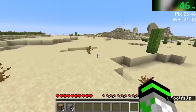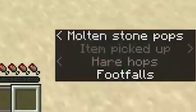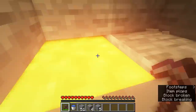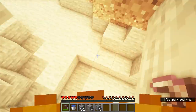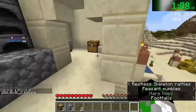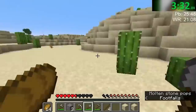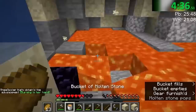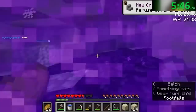After spawning in a plains biome and getting some logs, he spotted a village and as he was running toward it, he noticed that his subtitles were saying there were molten stone pops — translated from Sizzler's language pack, this means he was hearing lava pops. This is a major reason why many speedrunners play with subtitles on, because it significantly helps when searching for lava. With the knowledge of where a lava pool was, he looted the village, getting tools, food, and iron, and soon enough had his portal built and entered the nether.